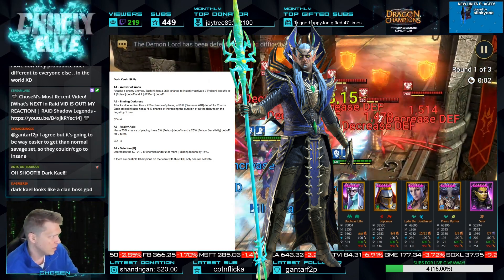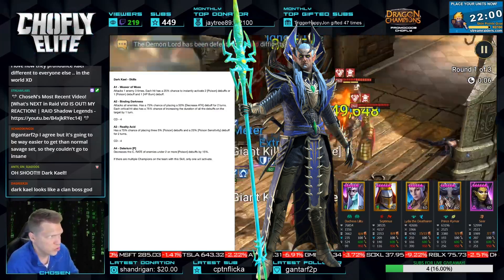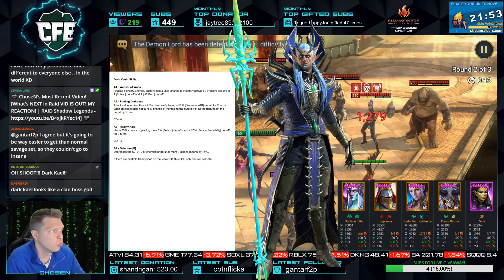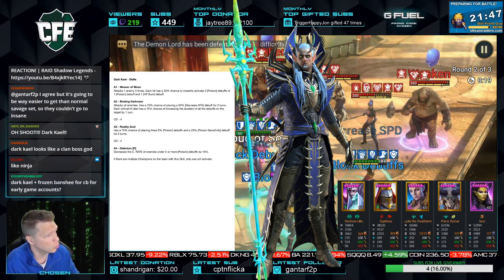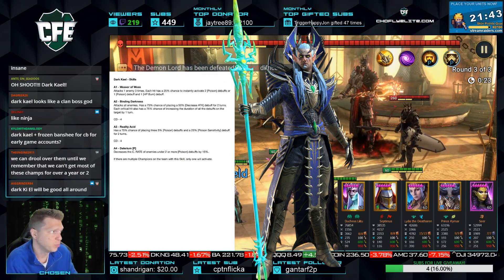Then we've got attack all enemies on the A2. I'm sure you can book that to a three turn cooldown, 75% chance — I'm sure you can book it to 100% — of placing the big version of decrease attack for two turns. Each crit can also increase the duration of all debuffs. That's pretty good.